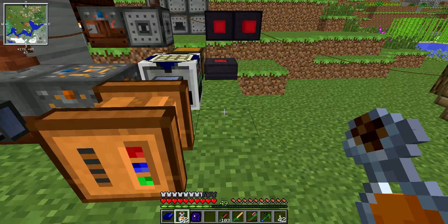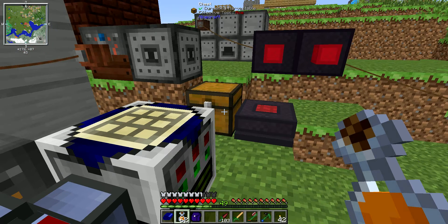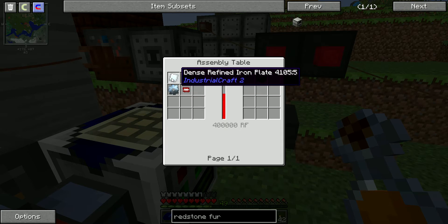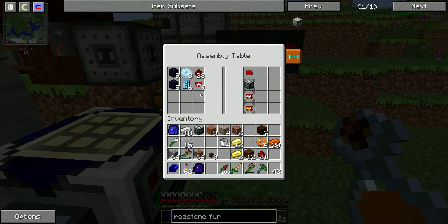I did have this setup to auto run, so we got a bunch of machine frames here. If we go here I'll show you guys — it's a basic circuit, two crushed obsidian, a dense refined iron plate, a gear, and some iron chipsets. And we have everything in here.